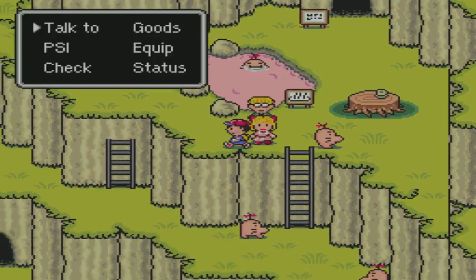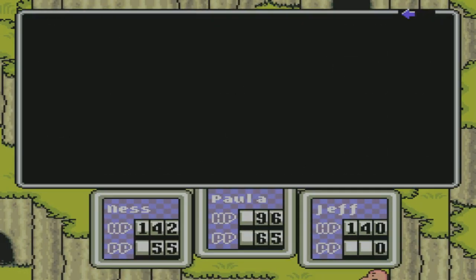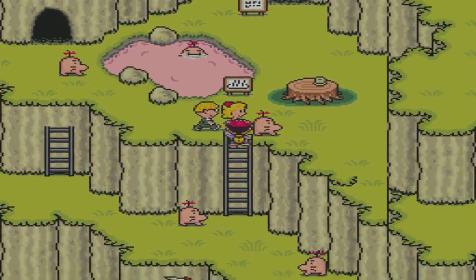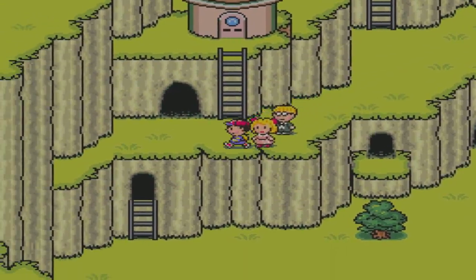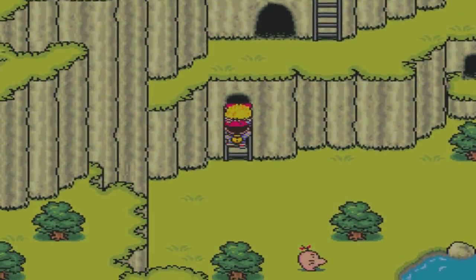Okay, nice — Jeff is healed. But we are not healed as far as PP and HP go. So let's go. Let's see if we can do some repairs at the end. Yeah, and then we'll head back to Threed and see what's up there. Then next episode we can make our way towards that desert we were told about.